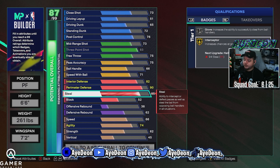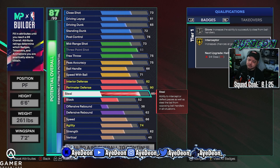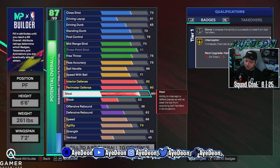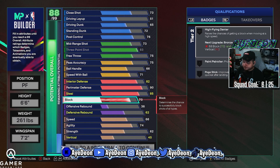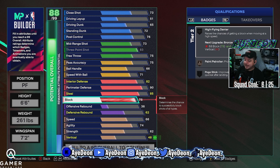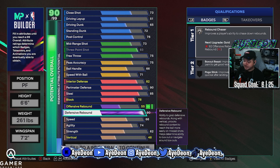Steal is an 85, which gives us gold interceptor — perfectly fine. You don't need Hall of Fame interceptor; it's great to have but not a necessity, and it saves you a lot of extra points for the build. Block is going to be a 78, which gives us high flying denier at silver. I've gotten a lot of chase-downs so far with the build.